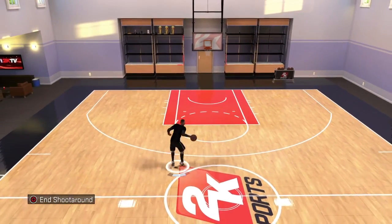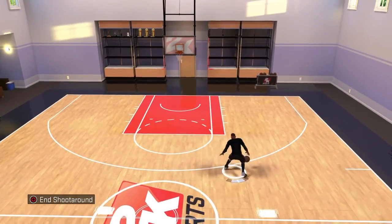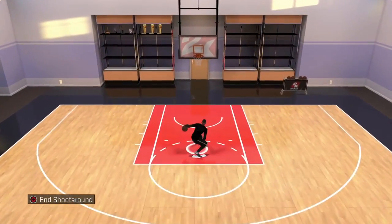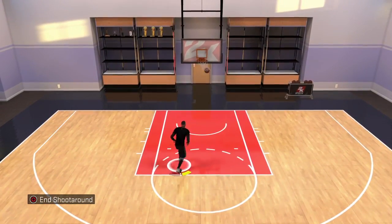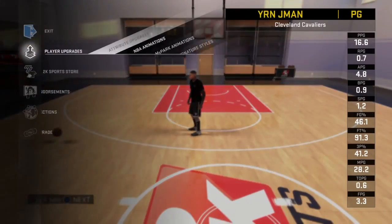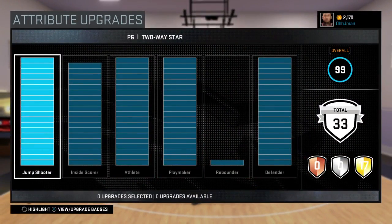What's going on YouTube, J-man here coming at you with a 2K16 attribute update. This is my 99 point guard and I'm just gonna start off, show you what I got equipped and we're gonna get right into it. This is my 99 62 point guard, two star.